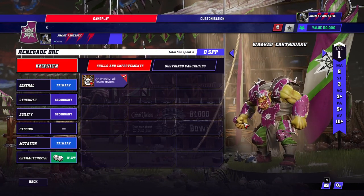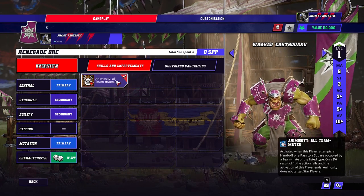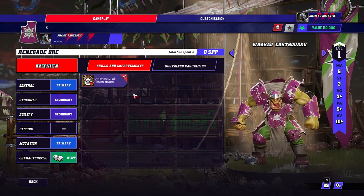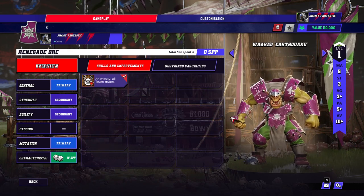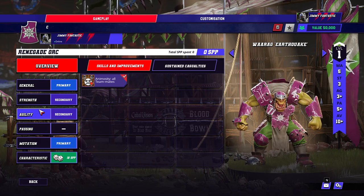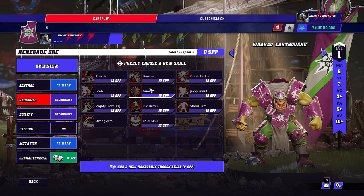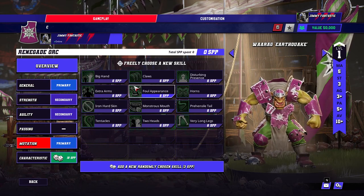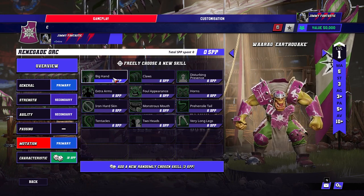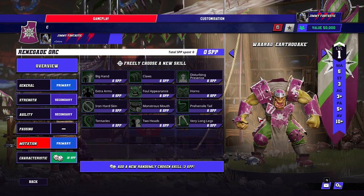You also get an Orc — he's fine. He's got animosity, which is basically irrelevant. It'll be sometimes frustrating for new players but mostly irrelevant. He's 5-3-3-5-10+, so a bit slower but more armor. He'll want block and guard on doubles, because that's all you ever want. Mutation-wise, none of them are really any good on him, so just block and guard.